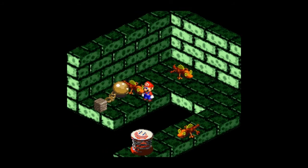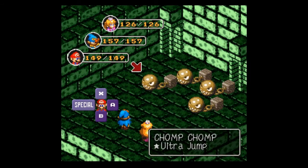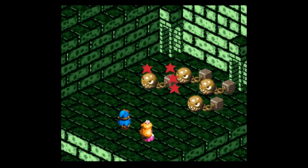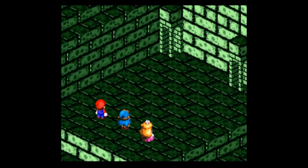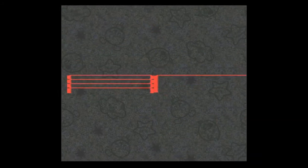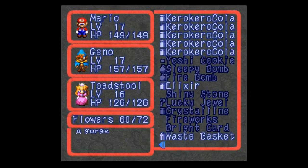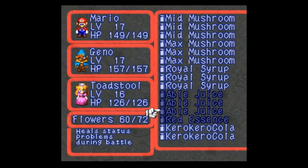10 more experience — not that I need it, it seems. We have an upgraded enemy — a Chomp Chomp! Let's go ahead and jump on them. Come on, I thought I did better than that. Still have enough to take him out and we got a ton of coins for that. We also got a Crystalline — raises the party's defense in battle. Not bad! I have way too many mushrooms, I'll get rid of those later.